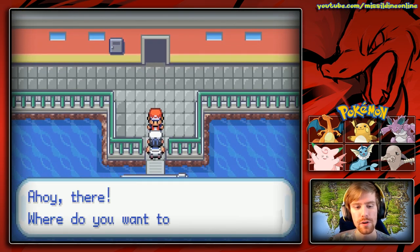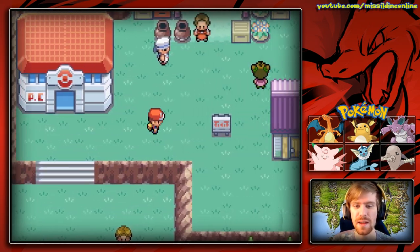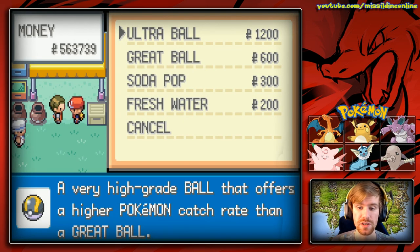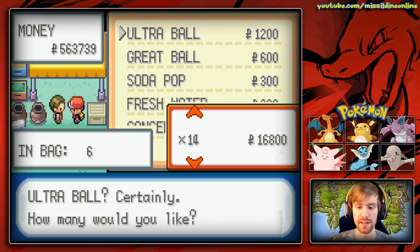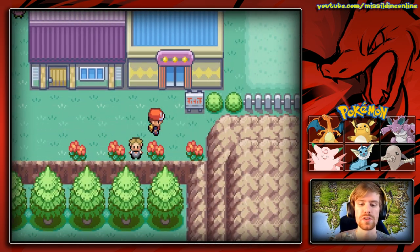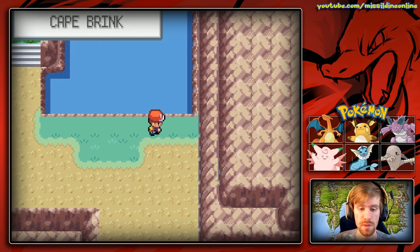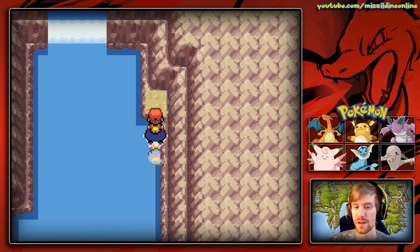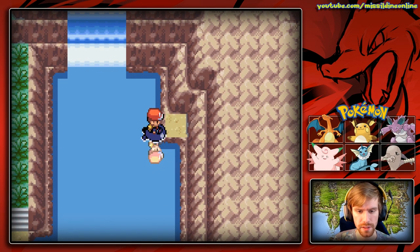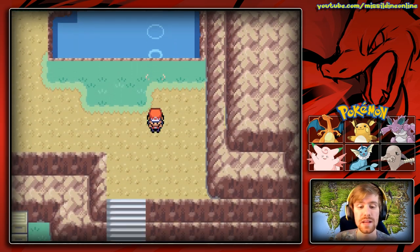The first island we want to visit is Two Island, which we've already been to before. Things are the same here, but now we can talk to a new person who has more stuff to buy, including Ultra Balls - I highly suggest buying some. He now also sells Soda Pop and Fresh Water. There are also two mini-games available: the Berry Crusher and Dodrio Berry Picking, though I can't access those since I'm emulating and don't have wireless capabilities. I also check for a PP Max that might have been here - I think I grabbed it last time.